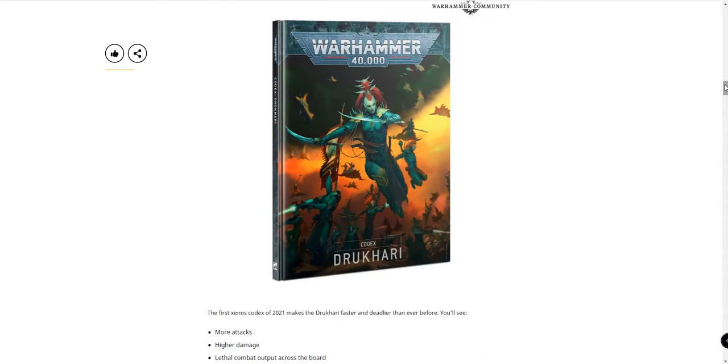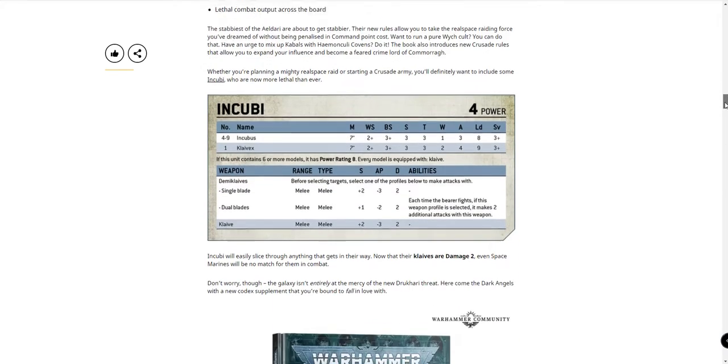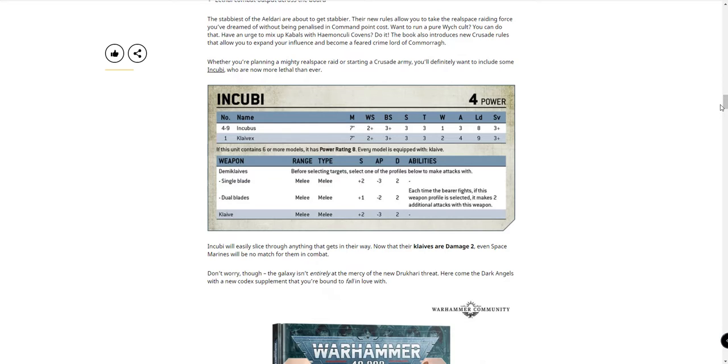A new Drukhari codex. That artwork actually looks really good. Correct me if I'm wrong, but I don't think we've seen that artwork before. It'd look really good in a limited edition codex. Some rules for the Incubi — I think these are the new rules that came out when the new plastic Incubi came out. They have Damage 2 on their weapons. Space Marine killers.